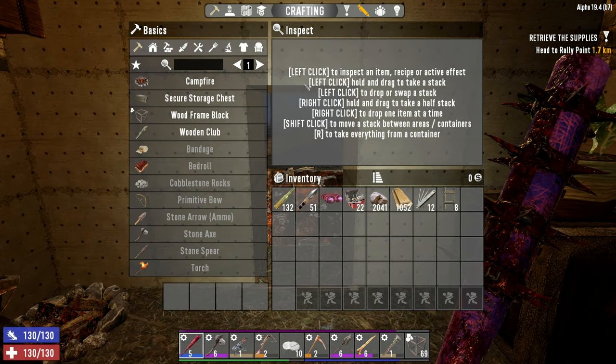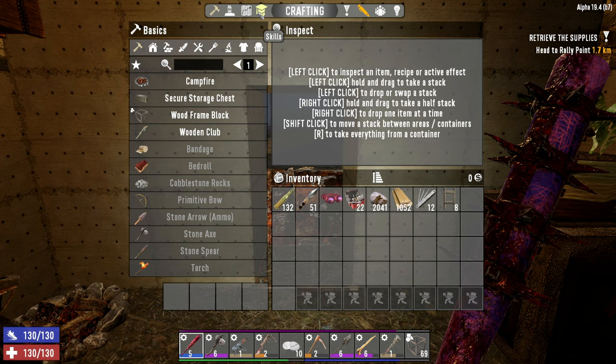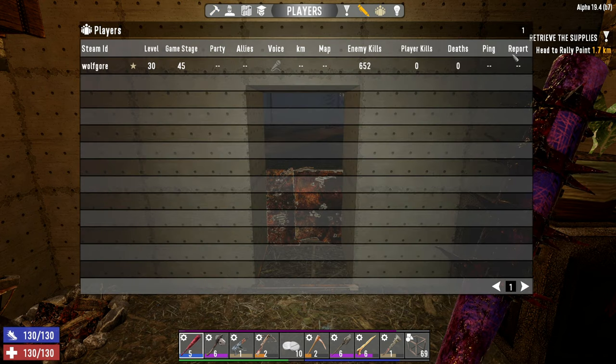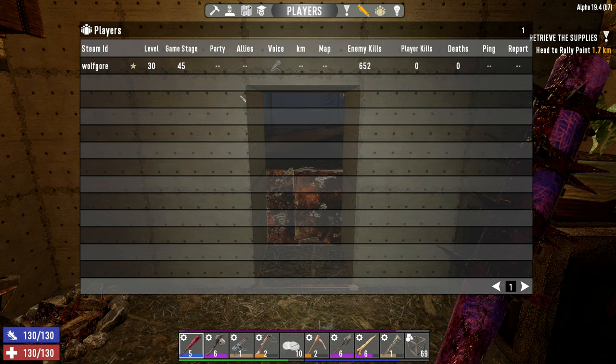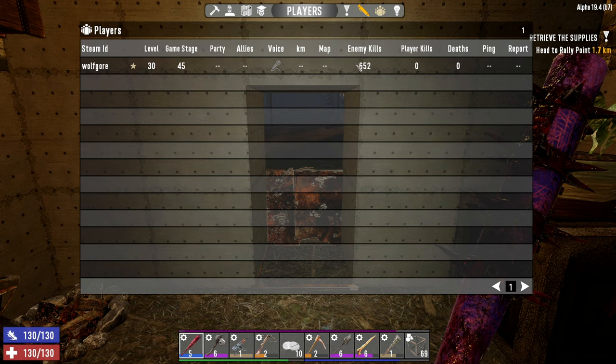Since we're on day 10, I figured it'd be a good time to go over our stats and look at our build, because some of you guys might not have been paying as close attention. We are currently level 30, our game stage is 45, and we have 652 enemy kills.